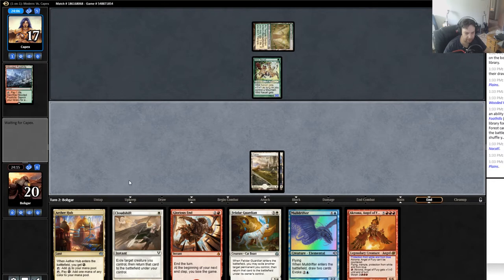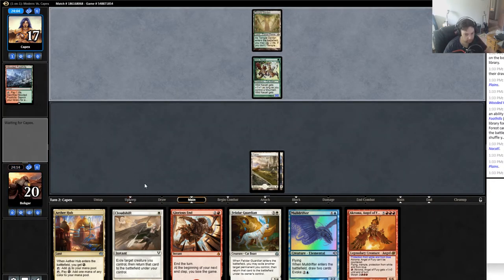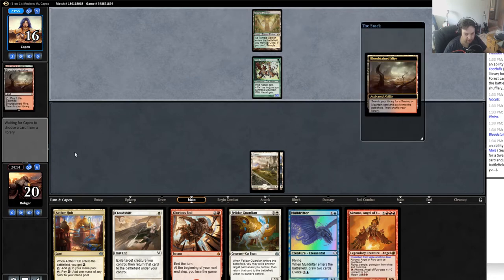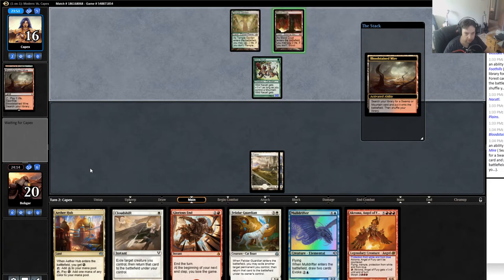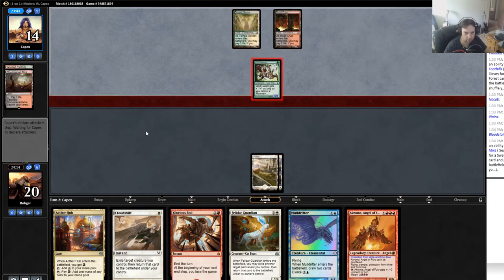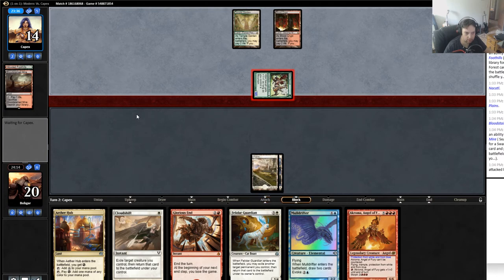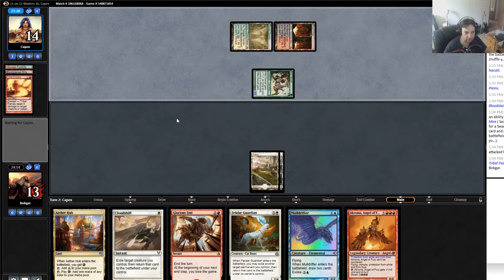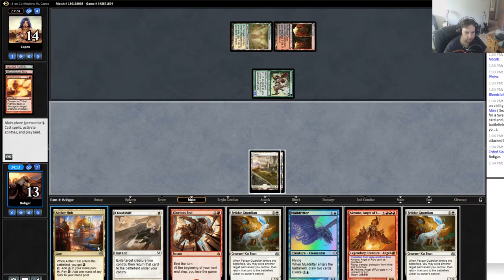Doesn't feel good but at least I got my third land. I could use some colors other than what I have but it's alright. He breaks a Bloodstained Mire into a Bloodcrypt — he can use a lot of colors. Maybe he's five colors. He gets in for three. I wouldn't be surprised if he has a lot of removal. Could he be Death's Shadow Zoo? That used to run the Coatls. No — he has Tribal Flames, so he's five colors. That's the idea.